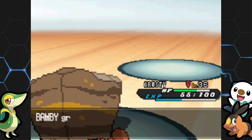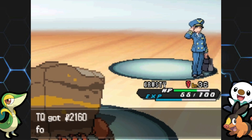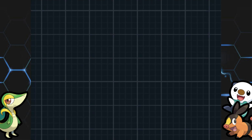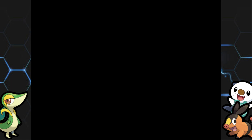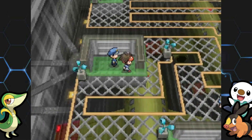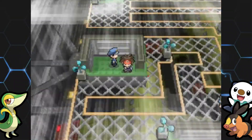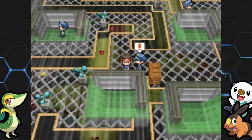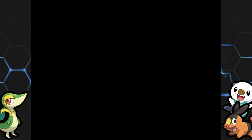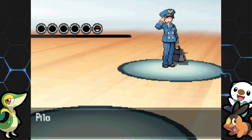Unfezant, you're going to get one-shot. The only issue with Crustle is that it's part Bug. We got to level 35 right there, so I'm going to take the EXP Share off of Sawsbuck and put it on Cubchoo to keep those guys close in levels. Both of them were still level 34 at the start of this episode. Flying is still neutral on Crustle since it's part Bug, which kind of sucks. But the gym trainers have gone pretty well and we should be good.